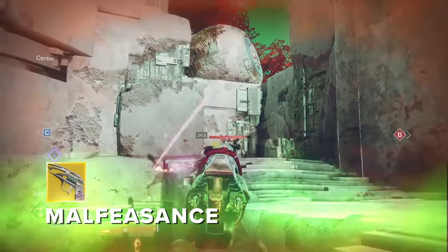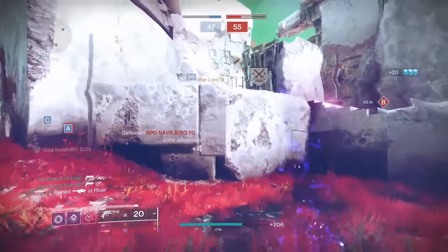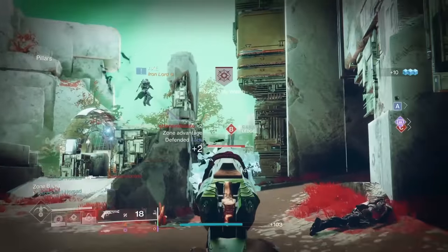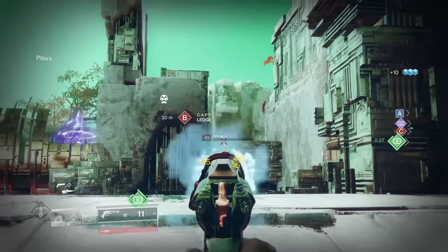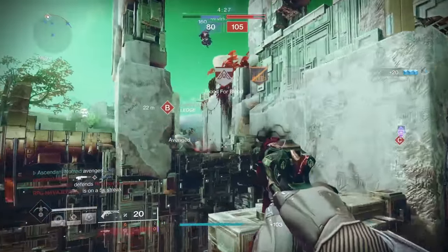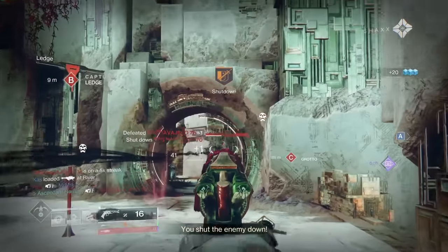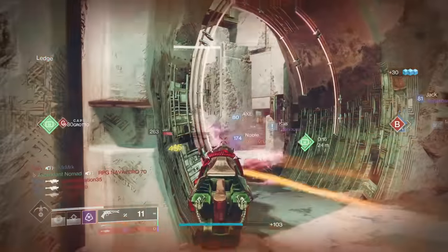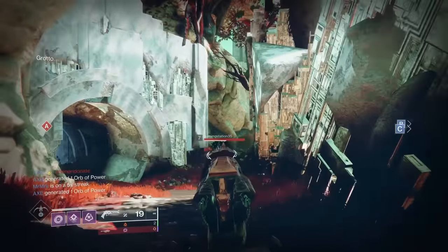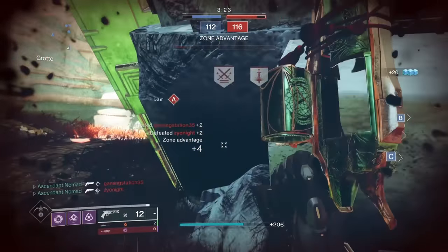Malfeasance is really really good for those pesky enemies that refuse to stay out in the open long enough for you to kill them. Put five body shots in and watch them get deleted from this dimension. Explosive Shadow, the exotic intrinsic perk, is powerful enough to handle rifts and wells, but it's not powerful or agile enough to deal with a roaming super. It's a good exotic perk, but it requires you to be suboptimal to make the best out of it. Outside of that, it's a very stable 180 RPM hand cannon that duels rather well. Interesting weapon.